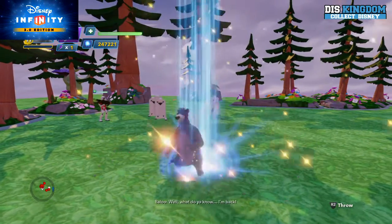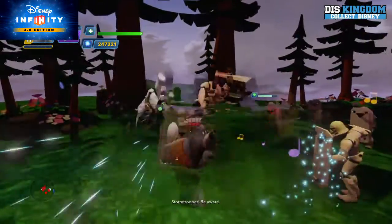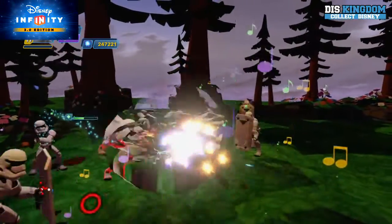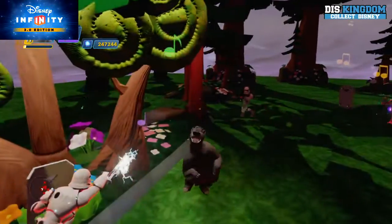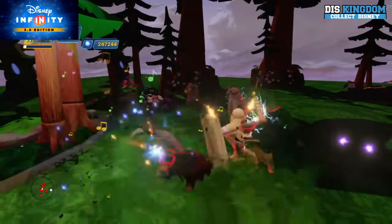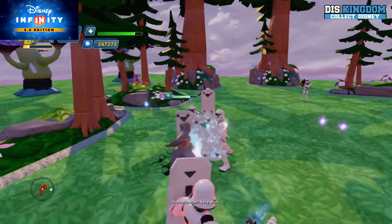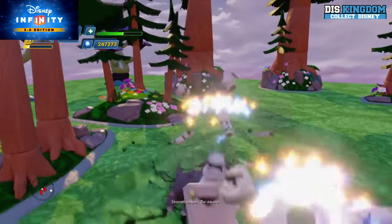Now I'm going to use his special — here we go. He is dancing, bouncing around all over the place with his hula dance. It's interesting to see how they did that as a special move. I love the fact they made it very dancey. Obviously you can upgrade your skill tree to make him do that a little bit longer.